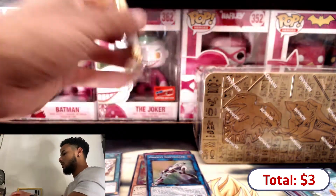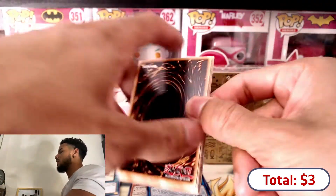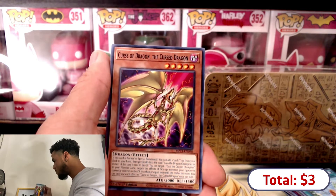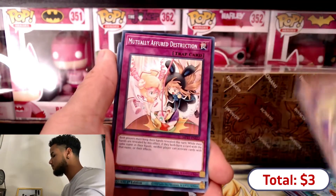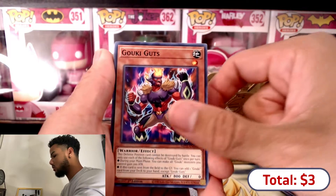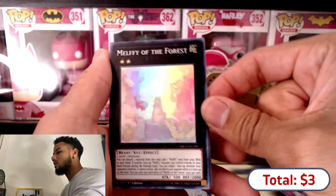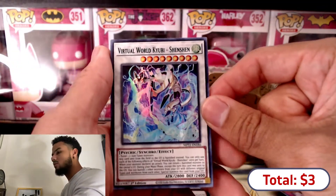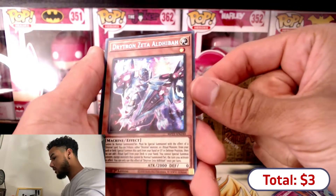Alright, here goes our third pack. Come on, can we get that Crossout? Just out of these random cans - supposedly the Crossout is really hard to get, like two per case. We have Curse of Dragon the Cursed Dragon - they have both separated, that's dope. Mutually Fair Destruction, Dark Lord Uprising, Goki Guts, Vulnerable Knight. And we have the Forest - I think I got this card super rare from Ghost from the Past.